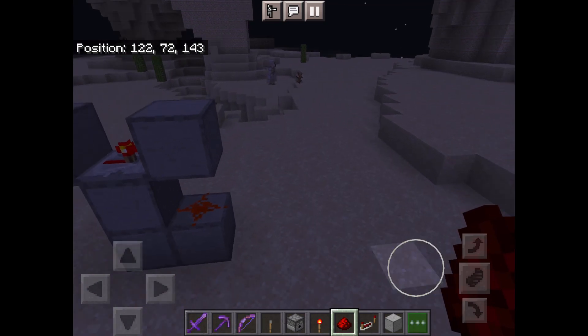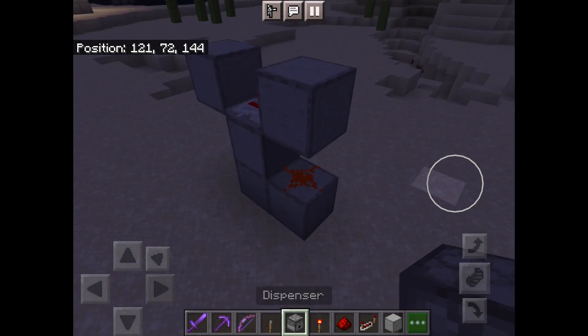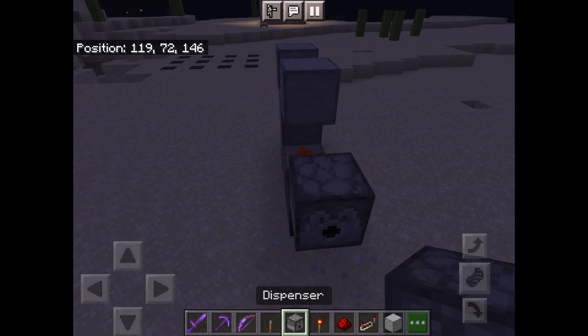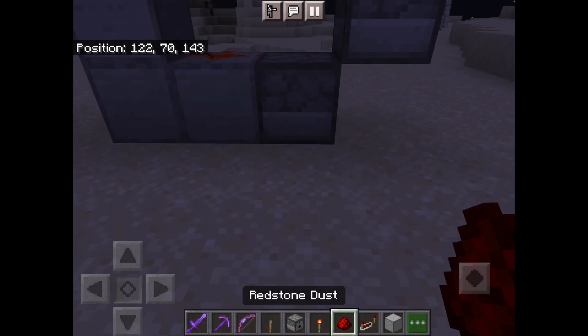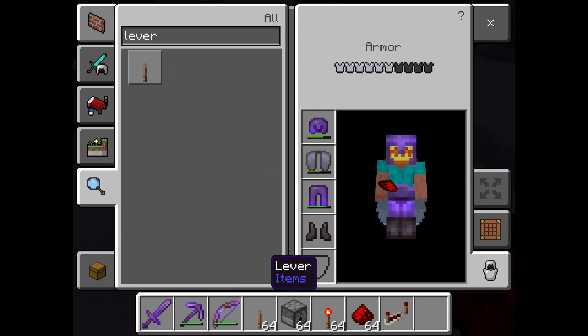Turn it off. Then you're going to want to place a dispenser facing out here, then a temporary block here, a dispenser here, and a dispenser there. First, you have to place a piece of redstone dust here.